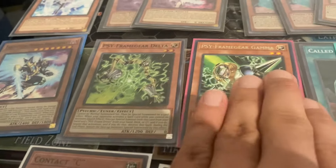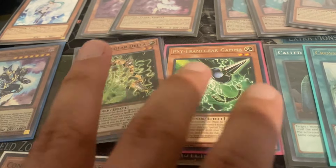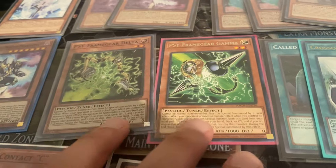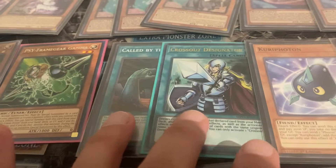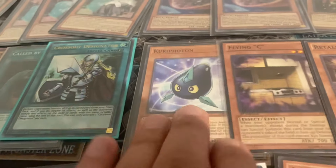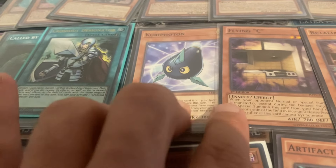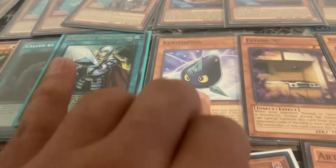Gamma and Delta — Gamma is at one, Delta at three; you can run two-one or three-one, a little bit more specific but still an okay tech. Crossout and Called by — yes, very useful, play them. Curry Photon prevents OTK, maybe one to two, not the best, maybe not main-deckable, but personal preference.